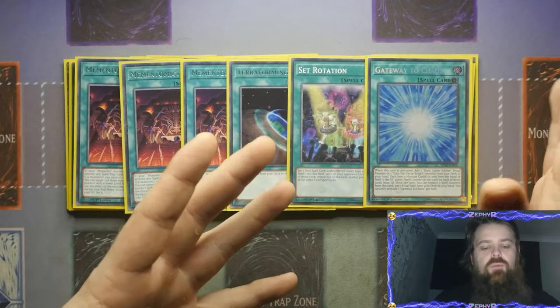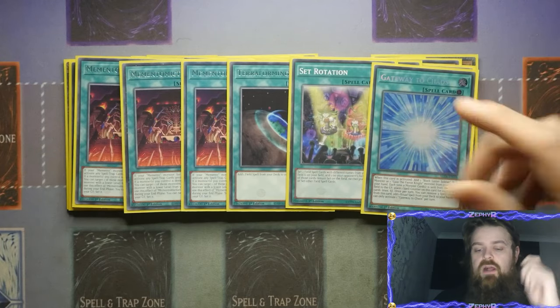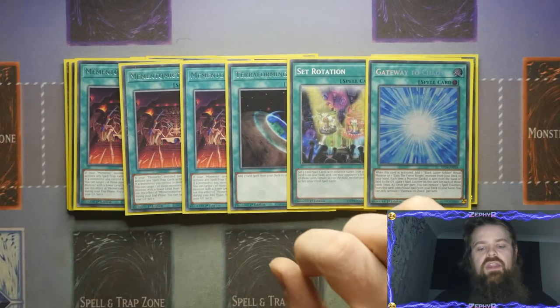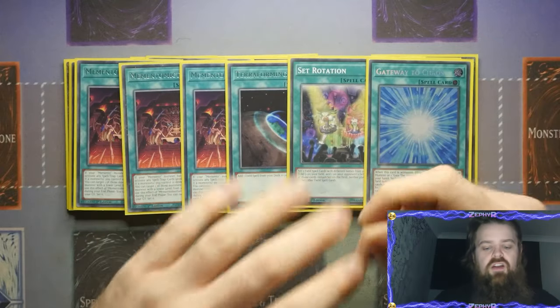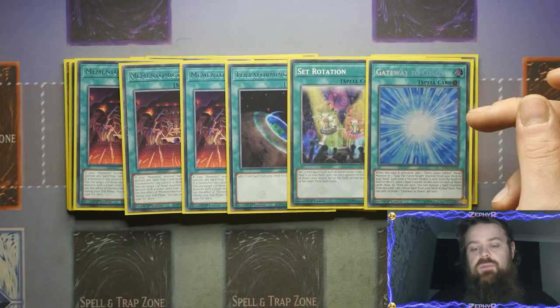When you're looking into different formats with the Fire King matchups, being able to give Gateway to Chaos to your opponent not only replaces the Fire King Island to destroy their board, but also by giving them a card means you don't need to worry about Imperm, you don't need to worry about Evening Match, and you don't need to worry about Lightning Storm if they put a monster face up. Obviously because it sets the card they're able to activate Lightning Storm as they see fit, but sometimes giving your opponent a card can be quite detrimental to them.